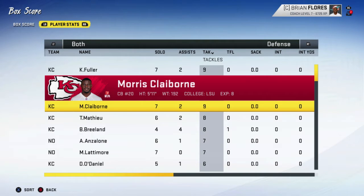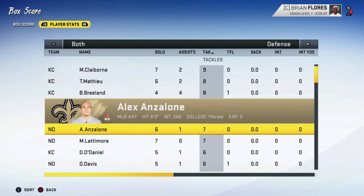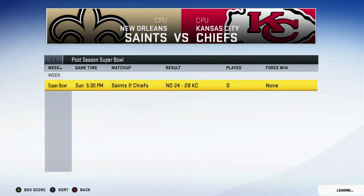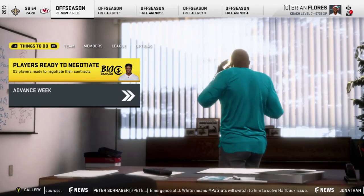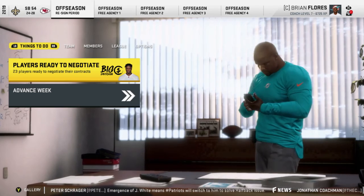Leading tackler was Kendall Fuller and Morris Claiborne with nine, then Tyrann Mathieu, and Rashad Breeland with eight. The leading tackler for the Saints was Alex Anzalone — I think that's how you say his name. So that's going to do it for this rebuild. Do not forget to hit the like button, subscribe if you haven't already, and comment which team you want to see me rebuild next. As always, this is BostonBeast31 signing out.